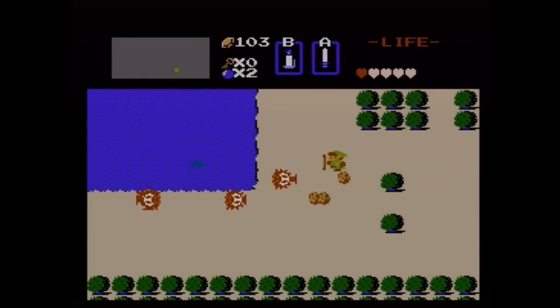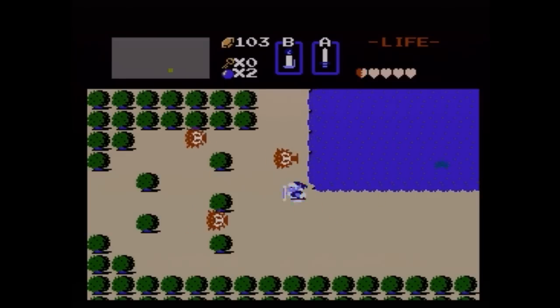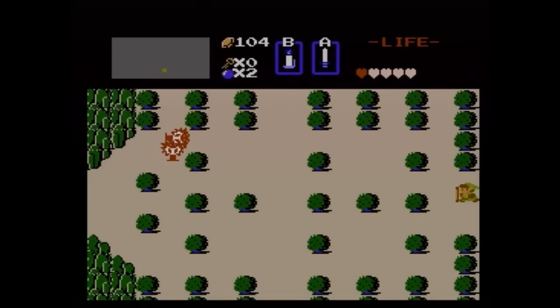Alright, we might as well start saving up for the blue ring now, which is the next item we're going to need to get. The blue ring basically gives you double the health, and it's really going to be helpful. The thing is, it costs 250 rupees, and your rupees max out at 255. So I'm going to need to save up a lot of rupees. It's easily done if you go and get all these secret rupee locations.